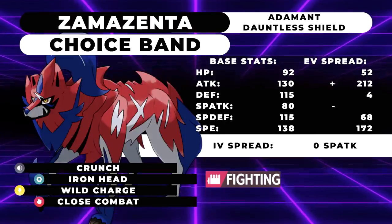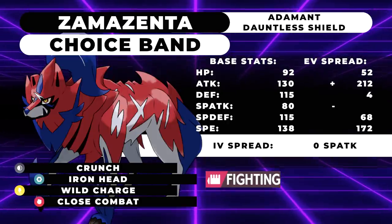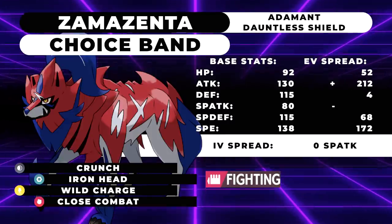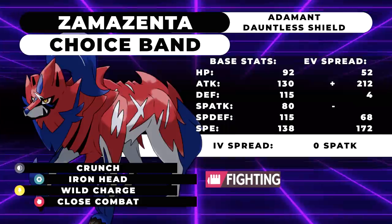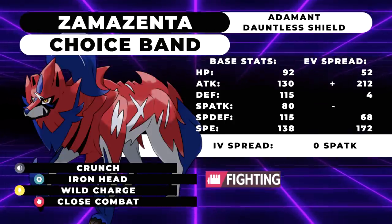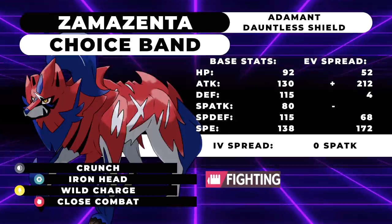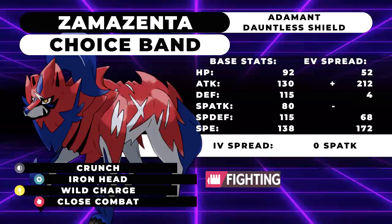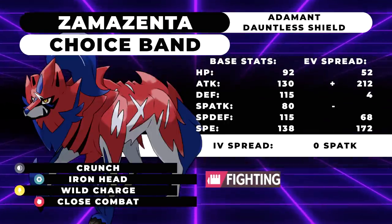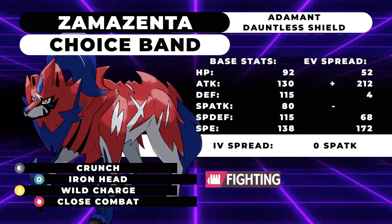On paper, Zamazenta looks fine — it looks like a great restricted Pokemon — but the fact is, if you're going to use a restricted Pokemon you should probably be going offensively. That said, I think Zamazenta has some hope for viability in the future, exclusively if we go back to GS Cup rules — a format where you're allowed to use two restricted Pokemon on a team. Zamazenta could support a powerful offensive restricted like Yveltal, protecting it from opposing Xerneas and other Fairies. It can one-shot Grimmsnarl and sometimes one-shot Xerneas, making it a great partner in that sense.